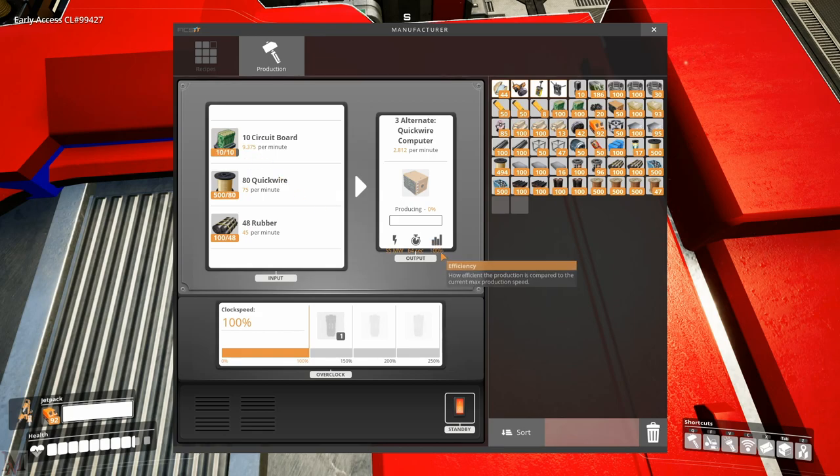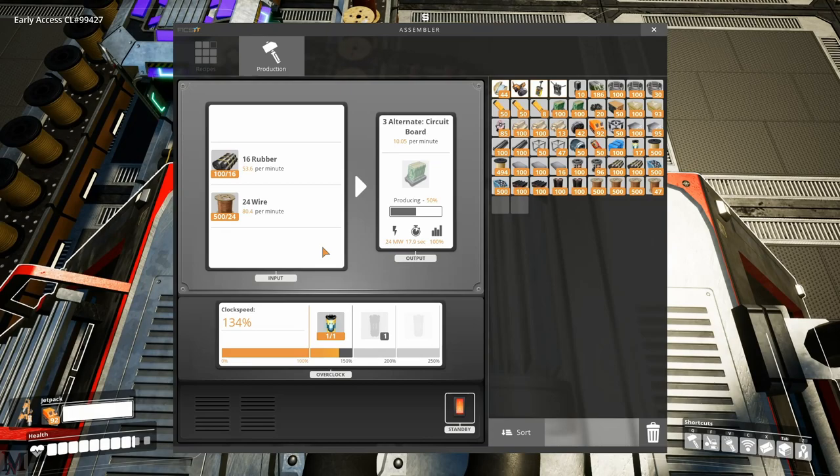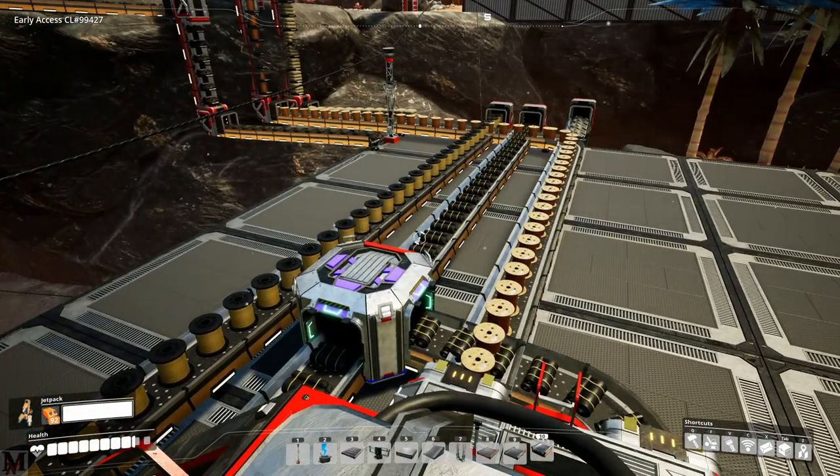We're almost ready to go - it says 100 right there, 9.375. This one over here was at 10, at 134%, so it's probably down to 20 right there. Let's see if that'll get us to 9 - probably like 25. Yep, 9.25 - we'll leave it at 25 for right now, that should be good enough.